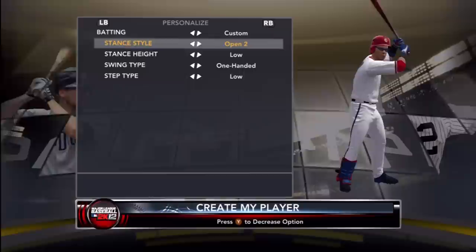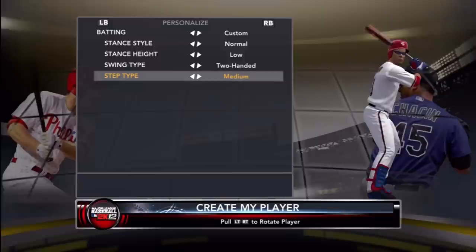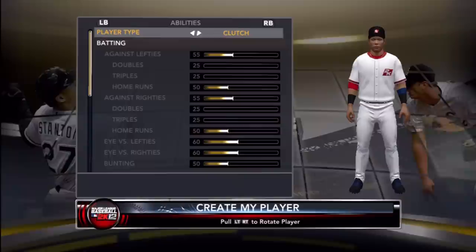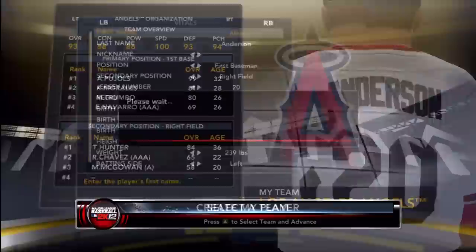I think I want to walk on the Miami Marlins, just because I want to see what their new look looks like. When I make a dynasty or association I think I'll make it the Miami Marlins as well. For player type I'll go with slugger.